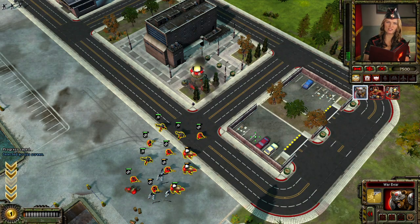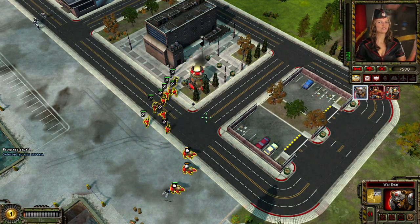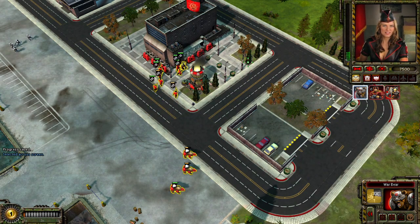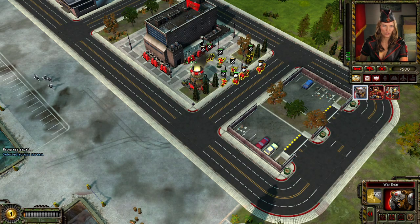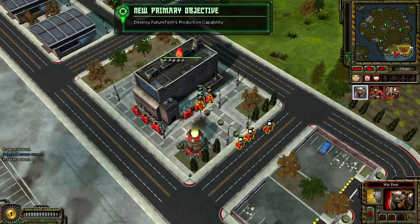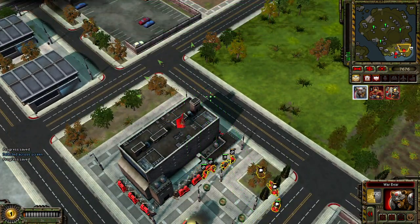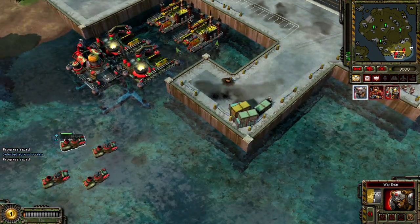We have intel suggesting that Future Tech has assembly plants in operation, perhaps producing another advanced unit. You must destroy these assembly plants, but tread lightly. We don't want to alert them. New objective received. Now that our construction yard is set up, focus on taking out the factories building Future Tech's weapons.